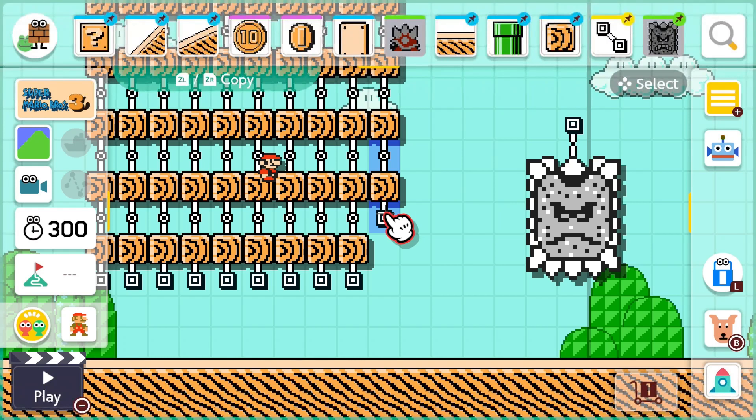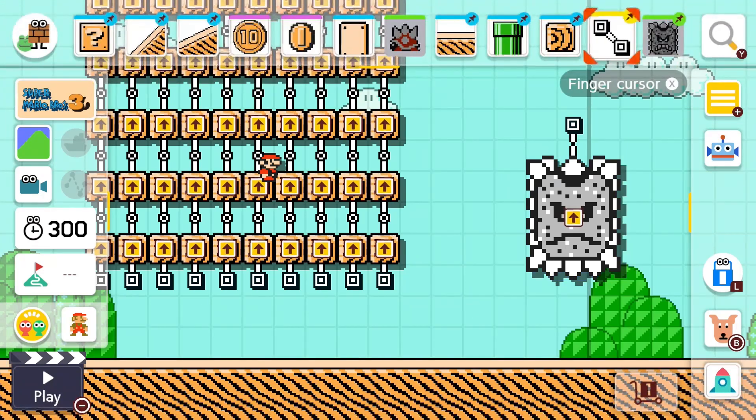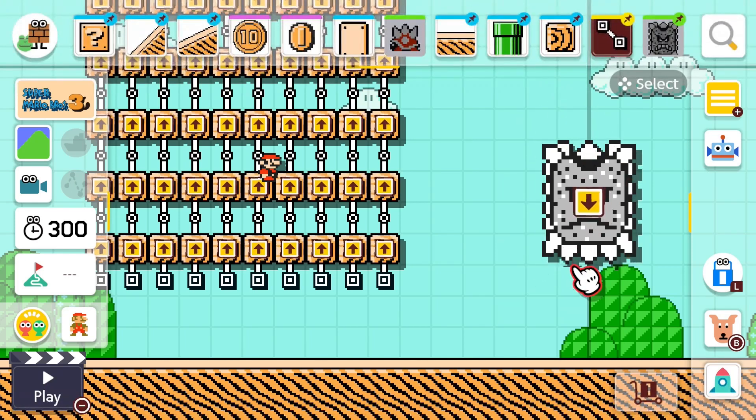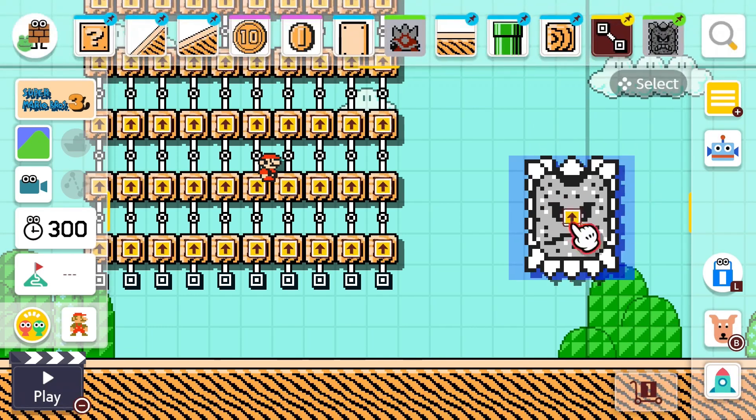To break the item limit, we copy this on the tracks. Now once we've done that, if we select the tracks and drag the tracks down from the top to get rid of them, then press undo — now that Thwomp thinks it's on the track. That is the glitched Thwomp.